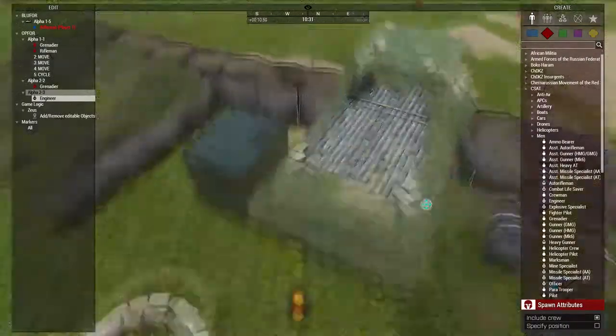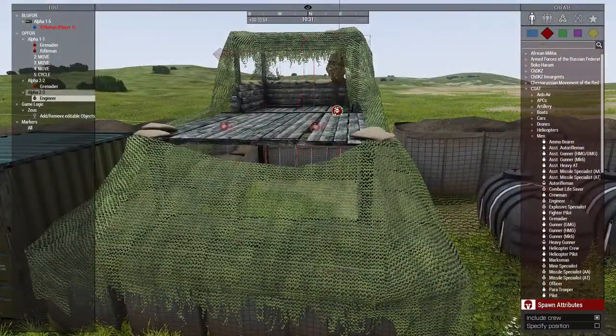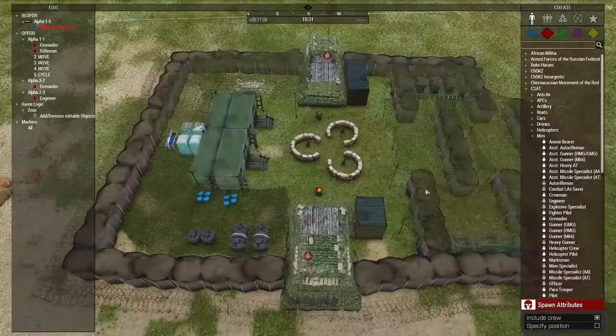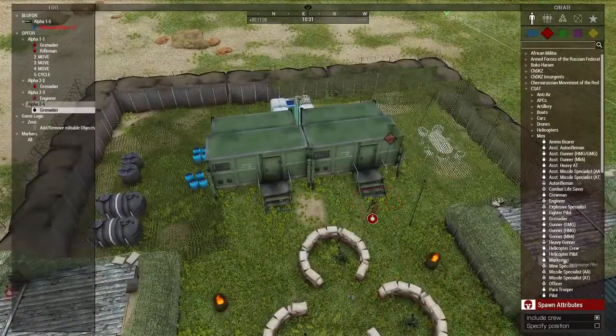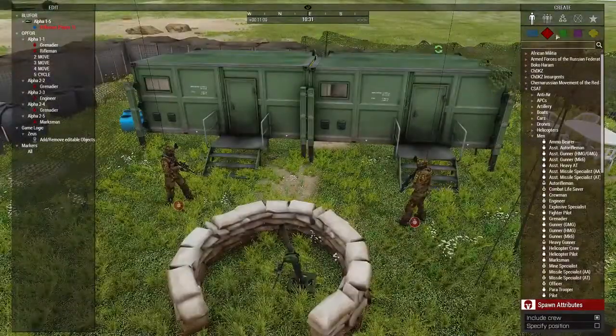Let's spawn this little engineer, move him up, and they've got another guard. If I just want some dudes to be chilling inside the base, you can just put them down here and they're just chilling inside the base. If you want to get more advanced, let's talk about modules.